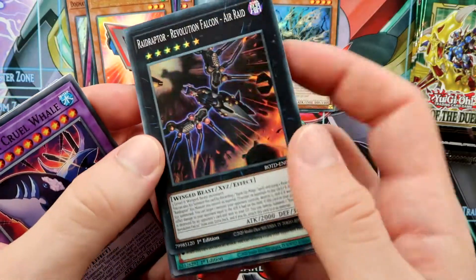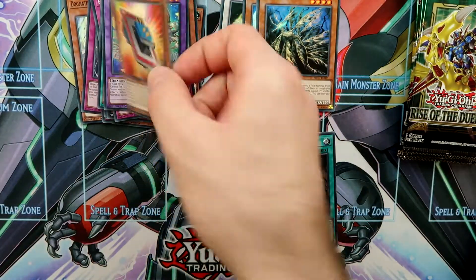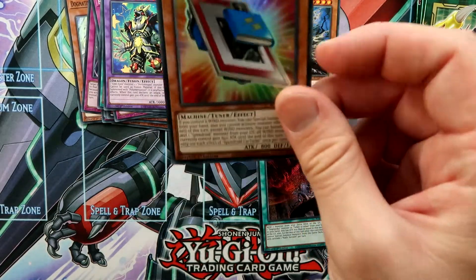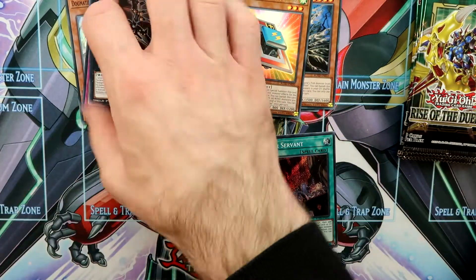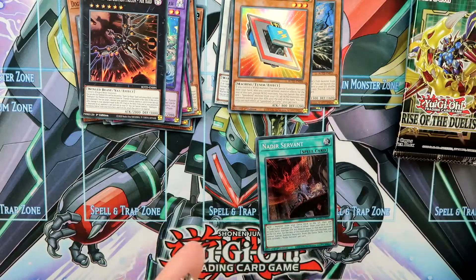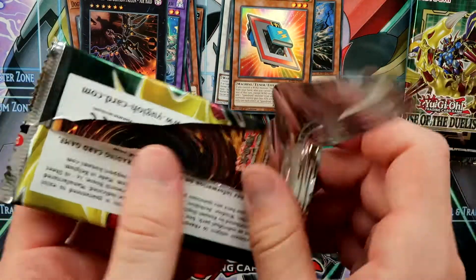We pulled a Raid Raptor. And this next one is actually an Ultra Rare — I thought it was only a Super Rare because it's not a really, really good card. Strange. Sorry guys, today I just can't see the rarities.